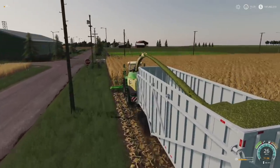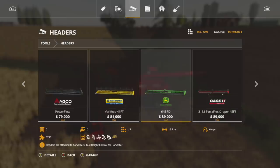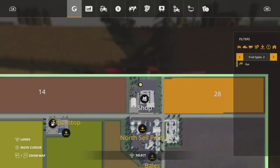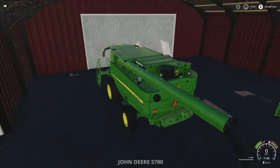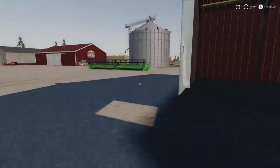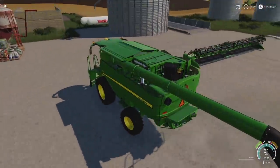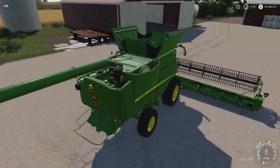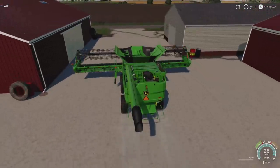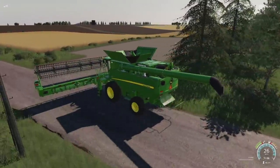What happens if we get something that has a straw swath? For this one we're going to use our John Deere that's already on the map — that's perfect for this — but we need a header that matches. At the bottom you see 'Tool Height Control for Harvesters' — perfect. I'm going to lease or purchase that, reset it down at the main farm, and turn that bad boy on. One thing to keep in mind when doing stuff with straw: straw can pile up pretty quick.